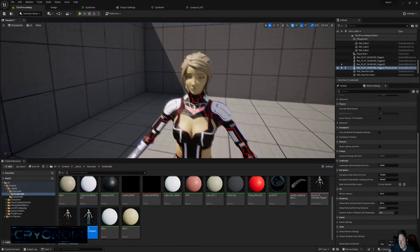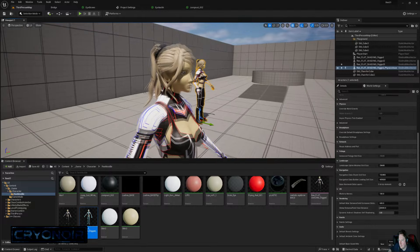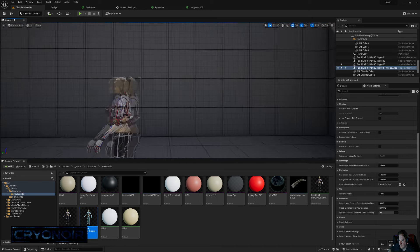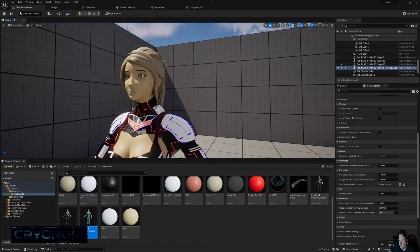I got the Mixamo-rigged version of the character into the game and I was really happy with how she turned out. I was kind of worried that it wouldn't look as good with the single-colored hair, but I think she looks okay. The rig, however, would not work with Unreal's default rig without doing a whole load of retargeting.